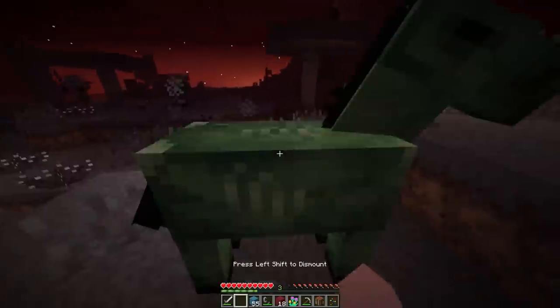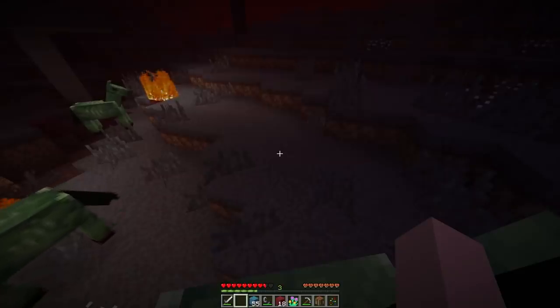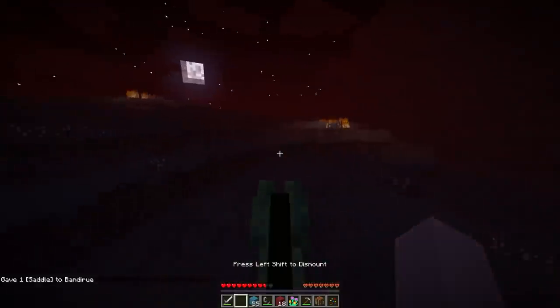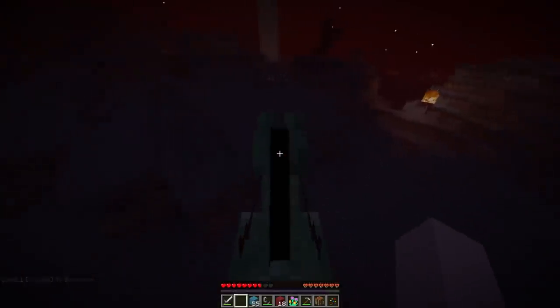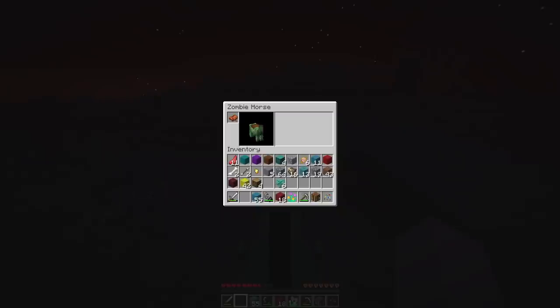You can tame the zombie horse — come on, zombie horse, gotta tame you! I gotta do something eventful here. Nice! Put the saddle on the horse. There we go, woohoo! Just don't run into the spiky plants.